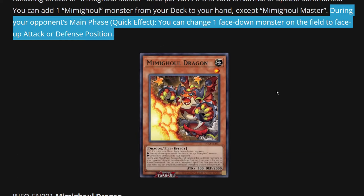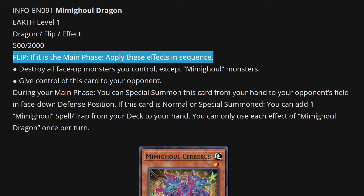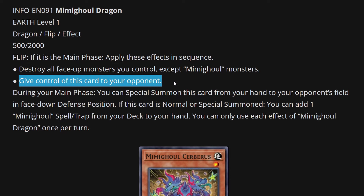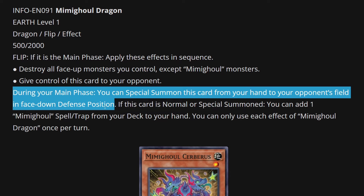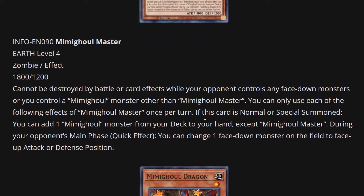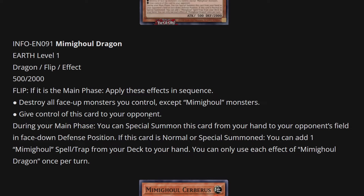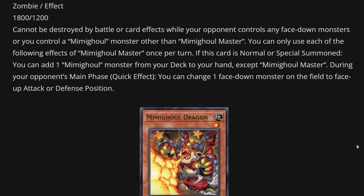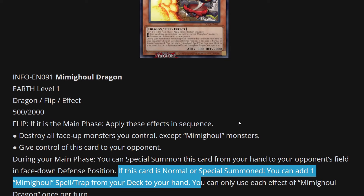Next is Mimigold Dragon — the art for these cards is really cool. It's an Earth level 1 dragon flip effect monster with 500 attack and 2,000 defense. Flip effect: if it is the main phase, apply these effects in sequence. You can destroy all face-down monsters you control except Mimigold monsters, then give control of this card to your opponent. It initially doesn't seem positive, but during your main phase you can special summon this card from your hand to your opponent's field in face-down defense position. So you give it to your opponent, flip it back up with Mimigold Master, pop their board, and get this card back. It also searches one Mimigold spell or trap from your deck to your hand when normal or special summoned — great search ability.